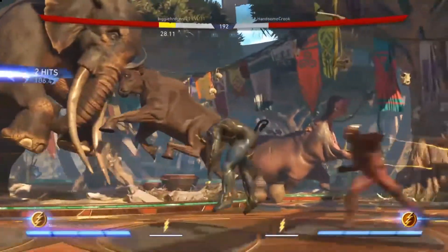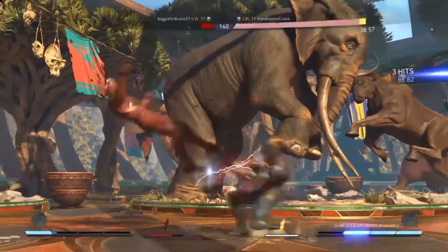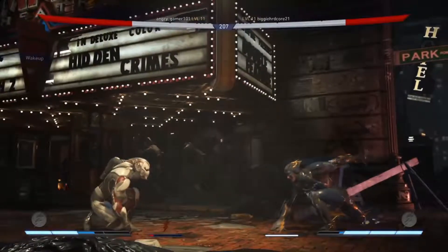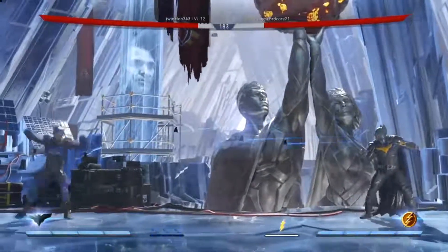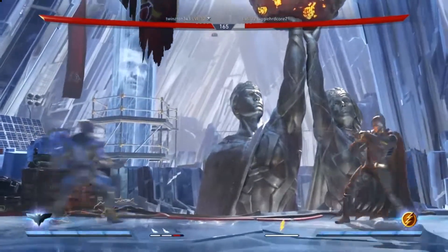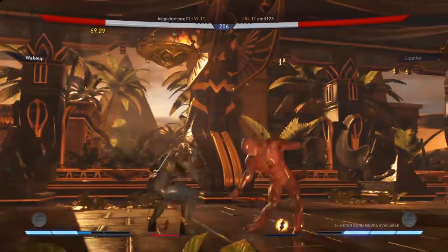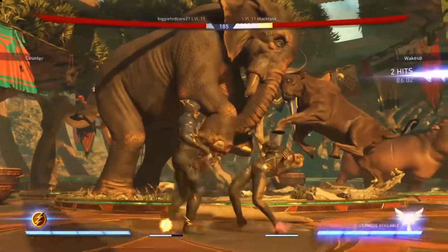If we're talking about speed, it makes sense to start off with the Flash. Most of what you're seeing now was done with a couple of button presses, making it incredibly easy to pull off decent combos and deal damage. One of his useful abilities is to vibrate so fast that projectiles pass through him, making him perfect against Deadshot and Batman. By activating his character power, the Fastest Man Alive, the Flash enters his speed zone which slows down time and makes him move faster than his opponent.